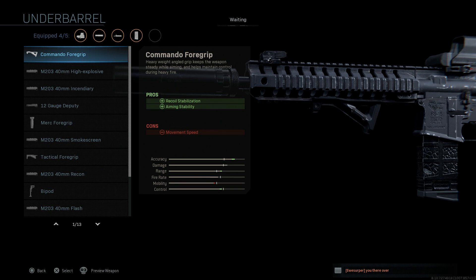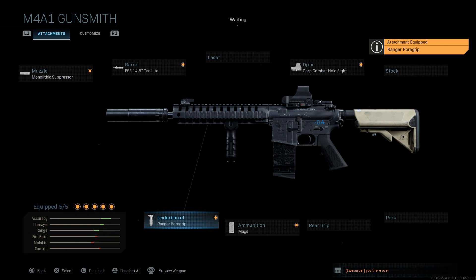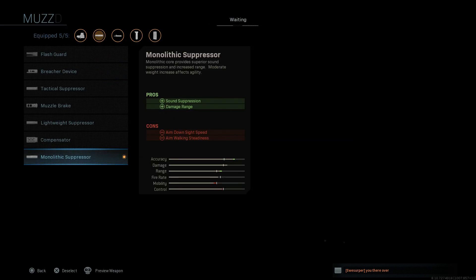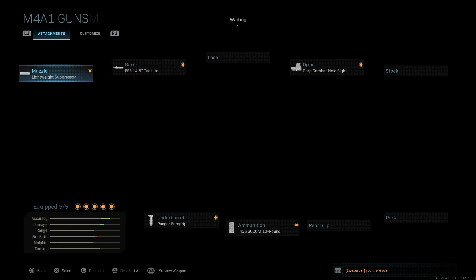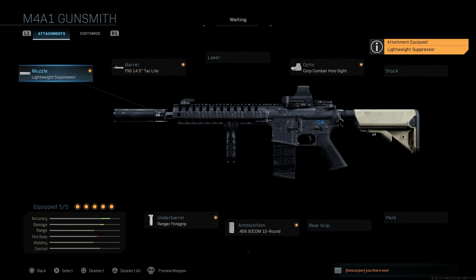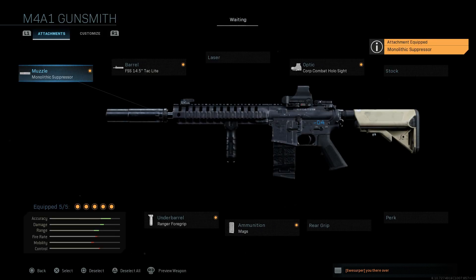For the underbarrel, we want something to try and control that recoil since it's a heavier caliber and will kick more, so we'll go with the Ranger Foregrip. This gives us recoil control and aiming stability; the cons are aim walking movement speed and ADS speed. This is our final build. If the ADS speed is too low, you can go with a Lightweight Suppressor, but I'll go with the Monolithic Suppressor to get that extra damage range.